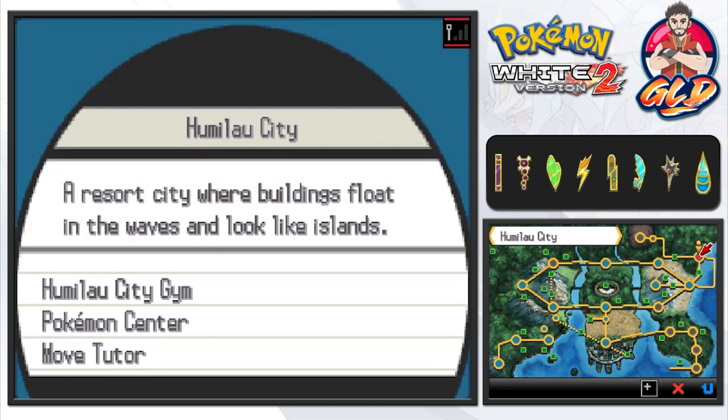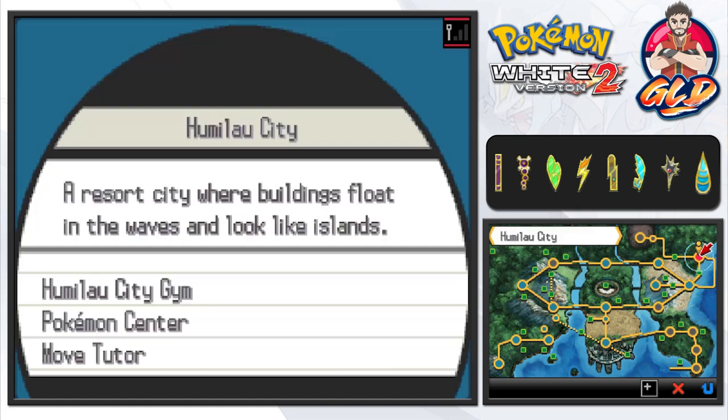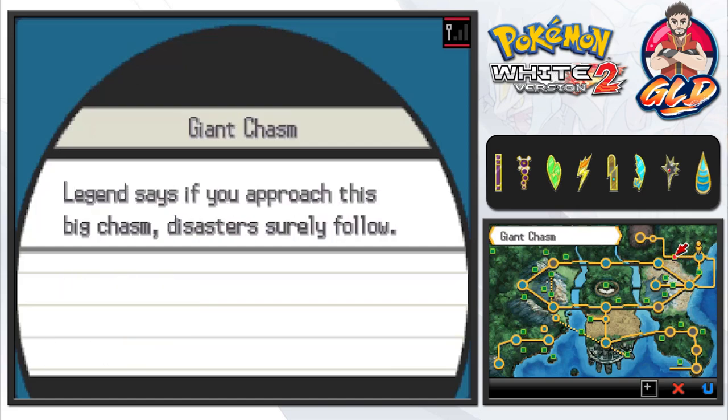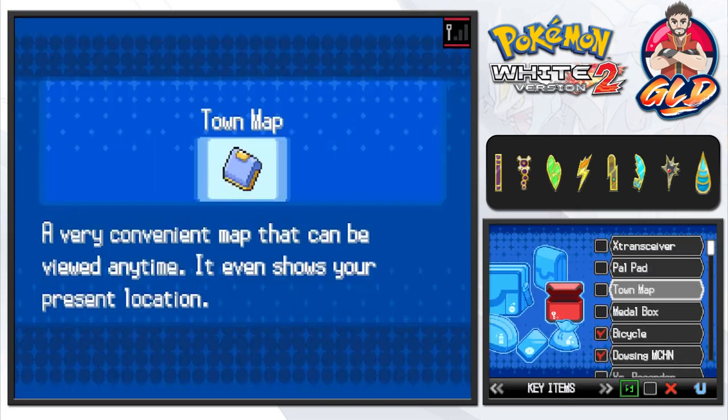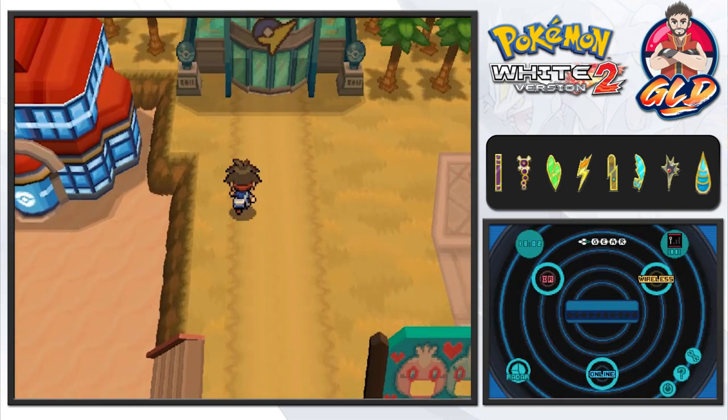So here we are in Humilau, and I'm only assuming that Route 22 is right here. We have to go close to the Giant Chasm, and yeah, we kind of need to speed it up a little bit.